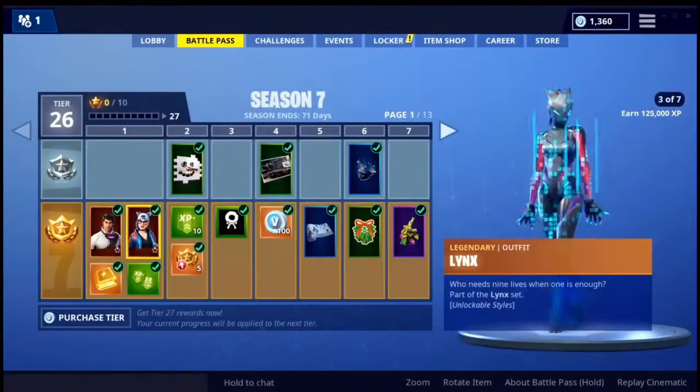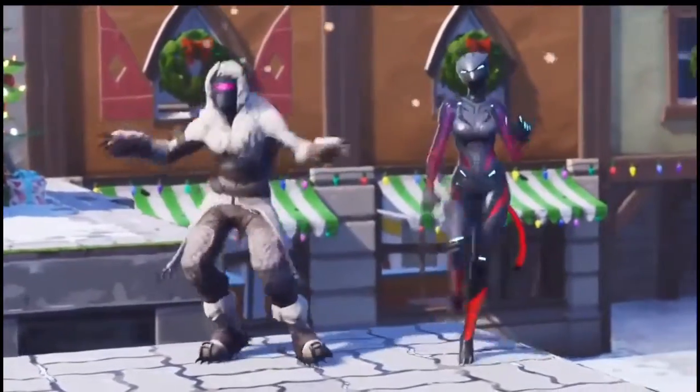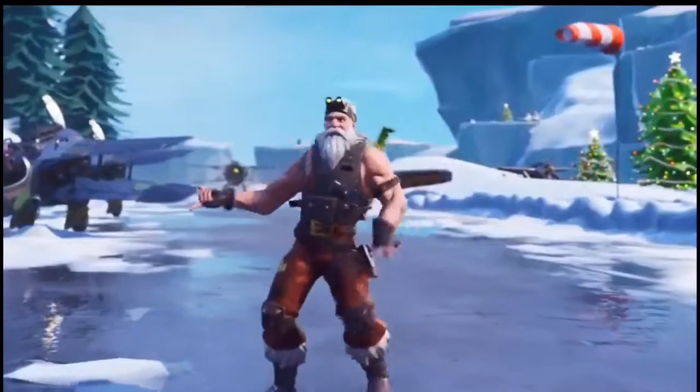When you first buy the Pass, you'll instantly unlock brand new progressive outfits, Zenith and Lynx. Plus, if you opt in for the Battle Bundle, you'll get Sergeant Winter too.